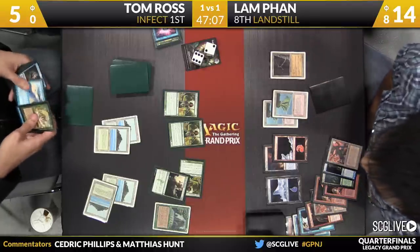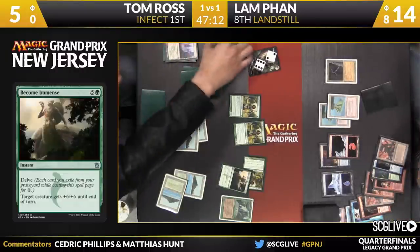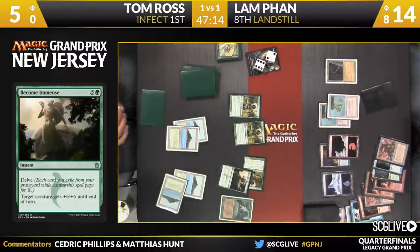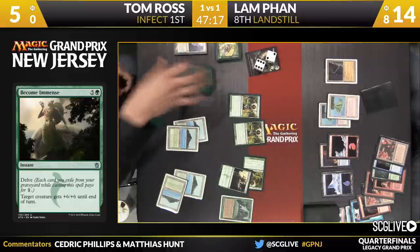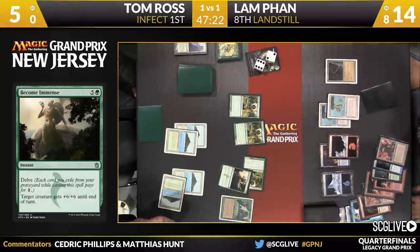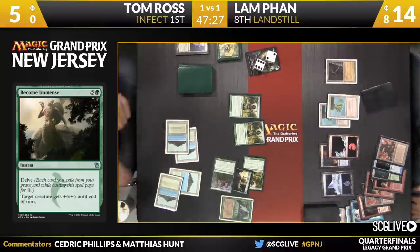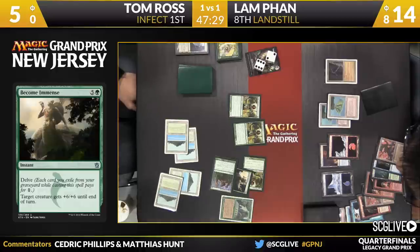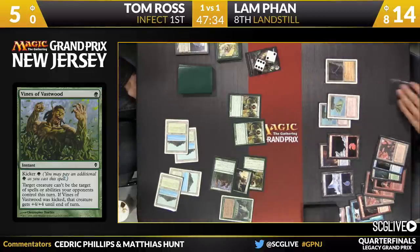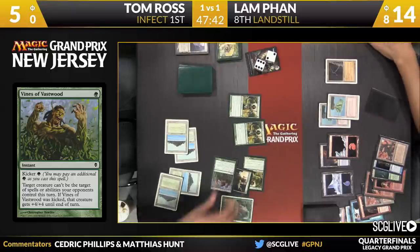If you can get him just down to two and eight poison, then he can Decimator Web and finish him off both ways at once. He makes his movement to Become Immense — he's trying to do this with regular damage. Now here's a Vines of the Vastwood — that'll put Lamb down to one. Lamb has a Scalding Tarn — that'll shut that off. What's this card? It's just a Wasteland in hand for Lamb — that's not going to do anything about it. Lamb's going to go to one.